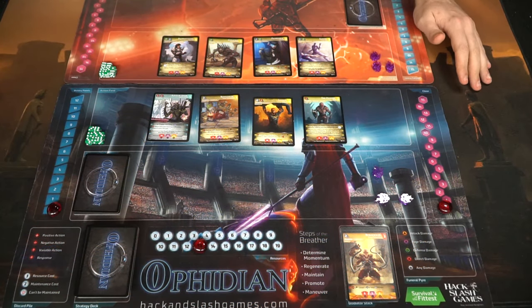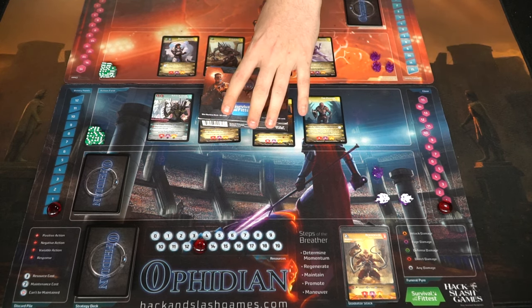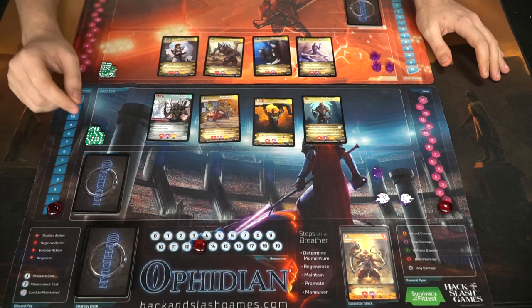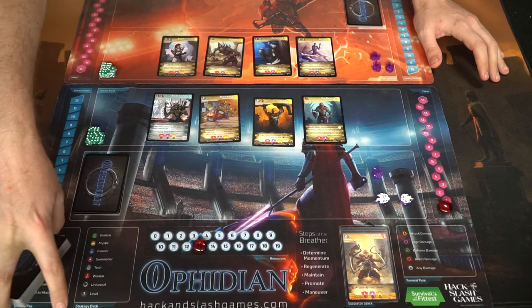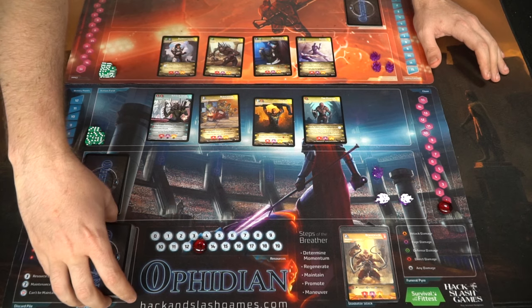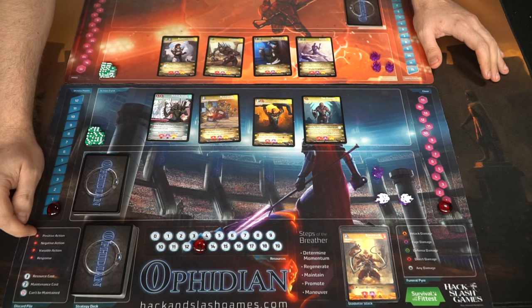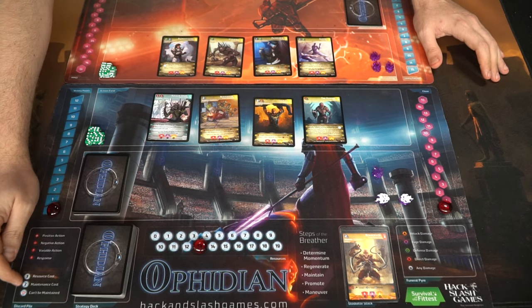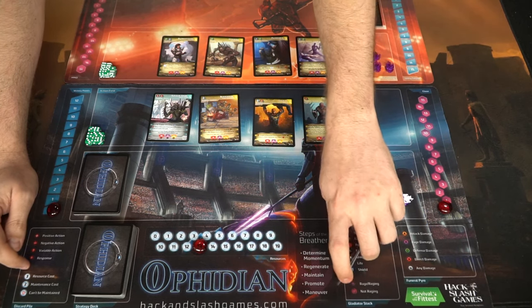Here we have Ophidian Arena all set up, playing the Survival of the Fittest War Machine deck versus Biohazards. Biohazards are green and the War Machines are red. On the board and on the back of the boxes it shows all the different types: Mystic, Scion, Summoner, Tech, and so on. Over here it shows you the different responses — positive, negative, variable — and a response action you can take on your turn, as well as additional information regarding the types of symbols you'll see on the cards. Very useful.